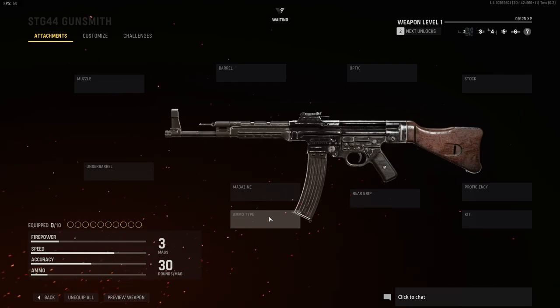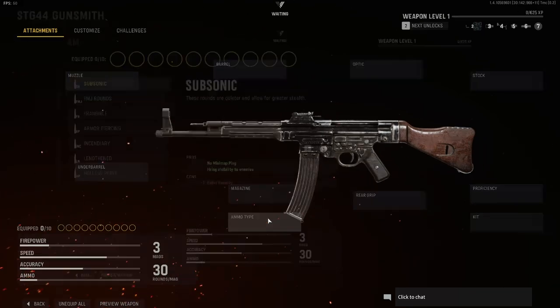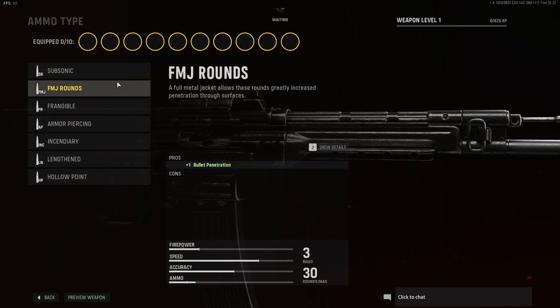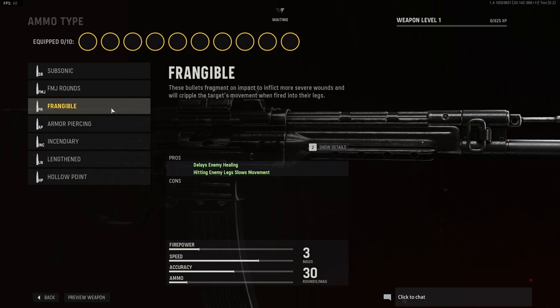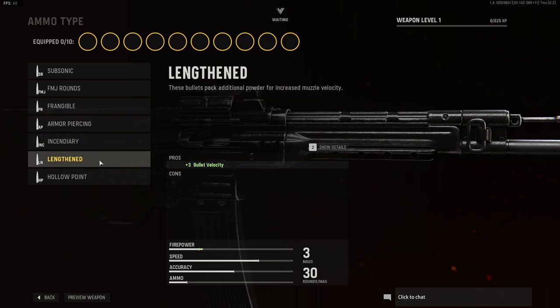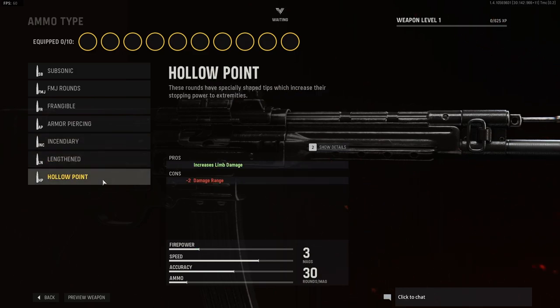New for this year's game is ammo type, which is pretty exciting — adds a lot of variety. We have subsonic rounds, full metal jacket rounds, frangible, armor piercing, incendiary, lengthened rounds, and finally hollow point rounds.